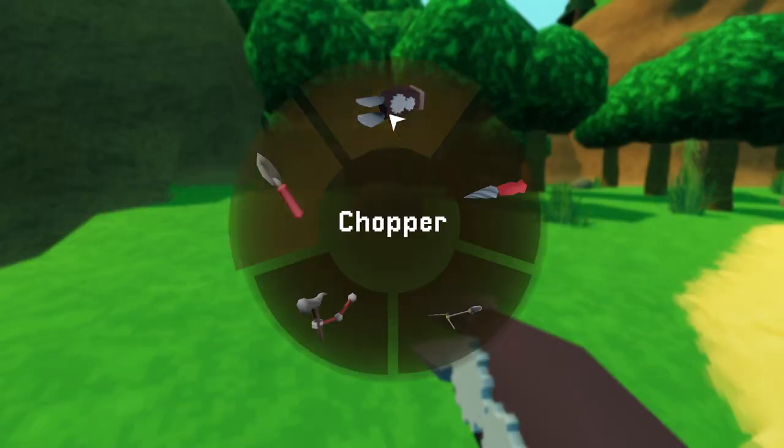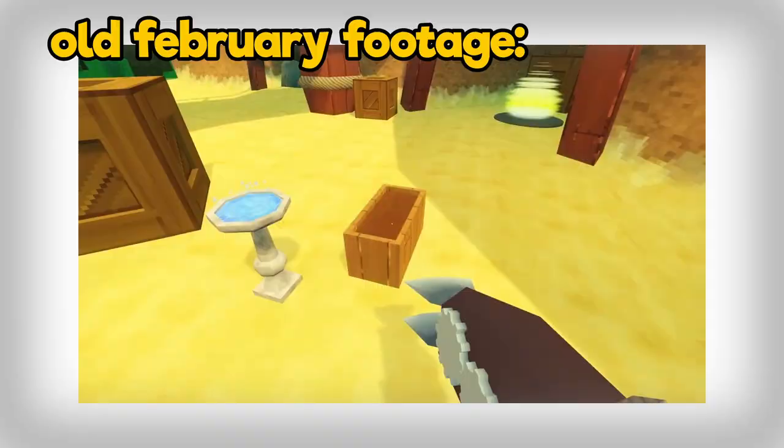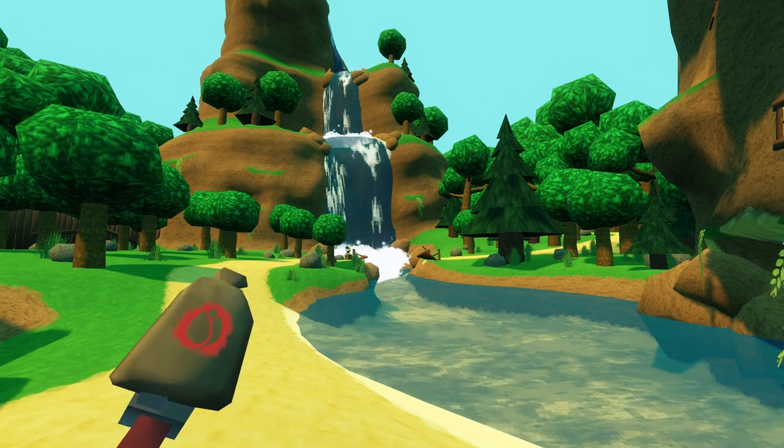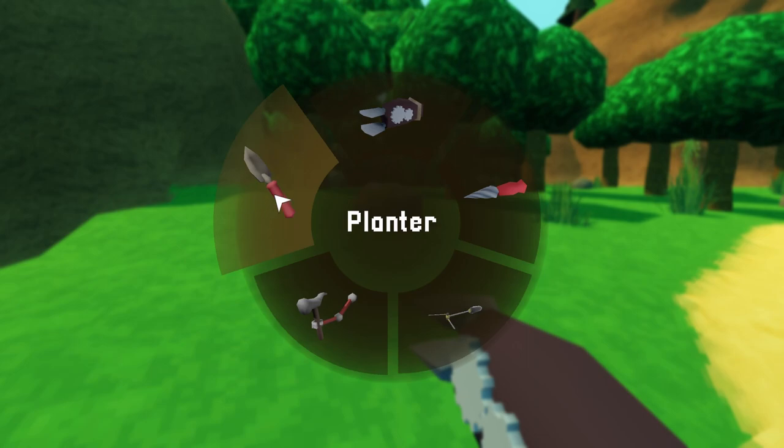I also made the planting seeds mode into a tool called the planter, which is really just a shovel. Just like I made with the editing mode a couple of weeks ago — I changed the editing mode from its separate mode into a tool. I did the same thing to the planting seeds mode; I made it into a tool.